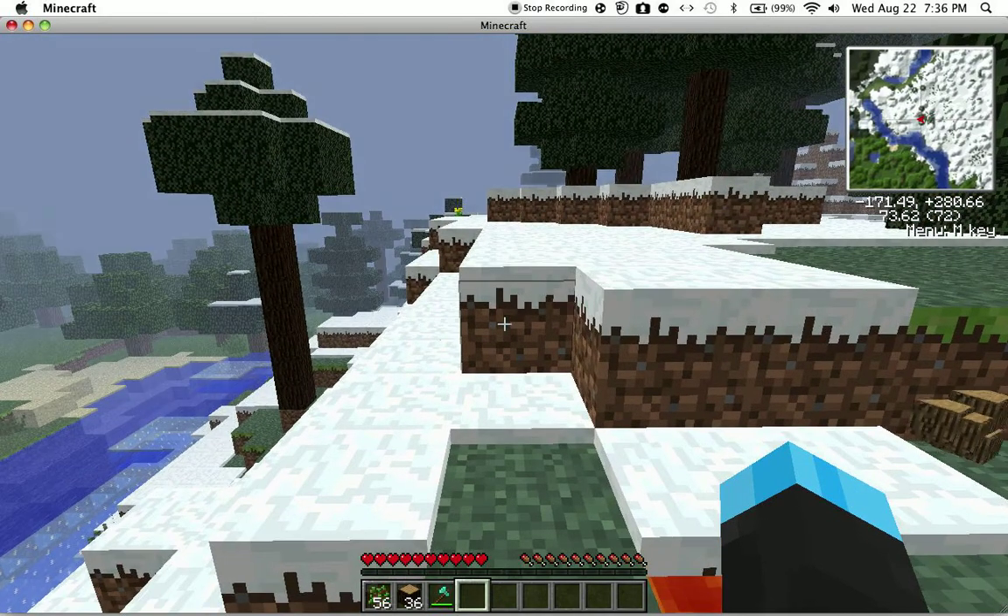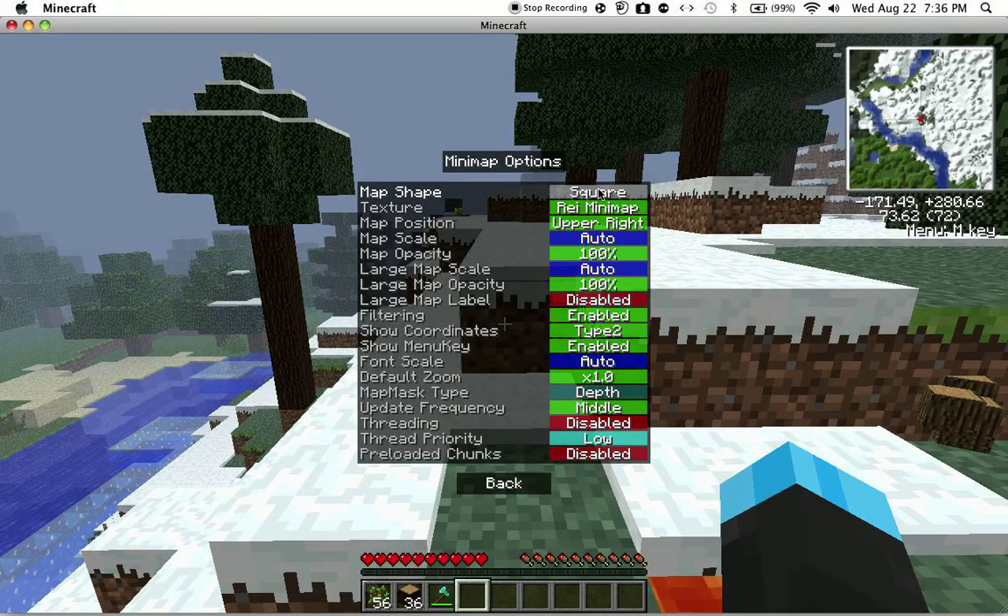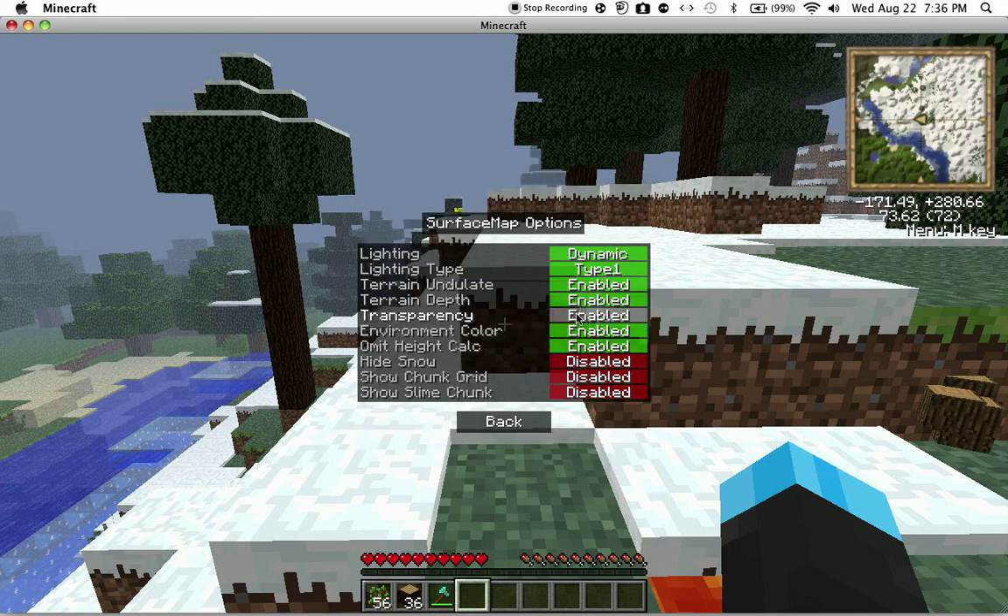Next are the options, like the shape — square — that doesn't really matter. You can change where the map is, which is pretty cool, and the opacity. There's a large map which I'll show you in a minute, and other stuff you can just play around with. The surface map lets you hide snow or similar things. Show chunk grid basically shows all the chunks. Slime chunk basically shows you where slimes could spawn.